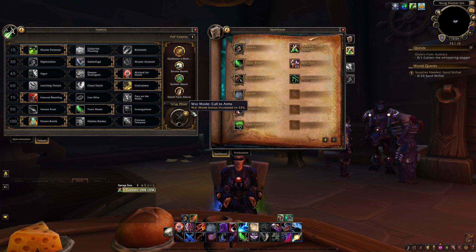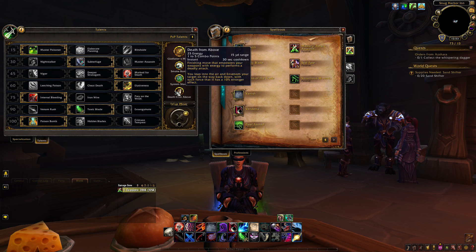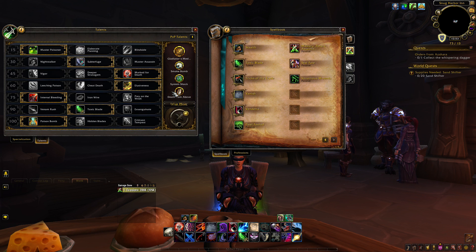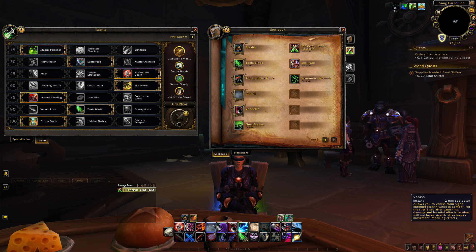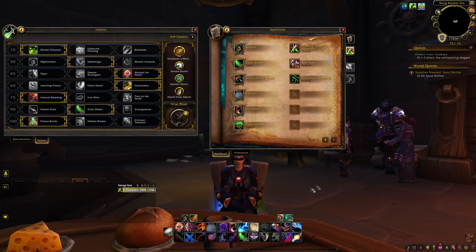Death from Above is really good for avoiding things like Death Coils, but it does require some game knowledge. I've been running into a bug more frequently where if you hit Death from Above and plan to Vanish-Garrote on the way down, pressing it too soon will bug your Vanish and you won't be able to press it for a short time. I've actually lost a few games because of that.